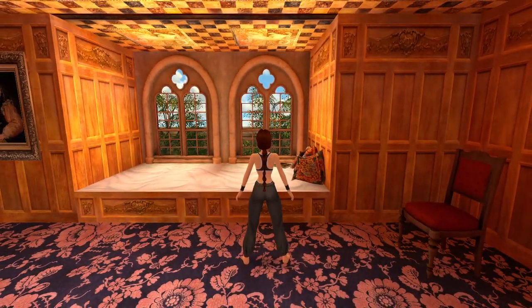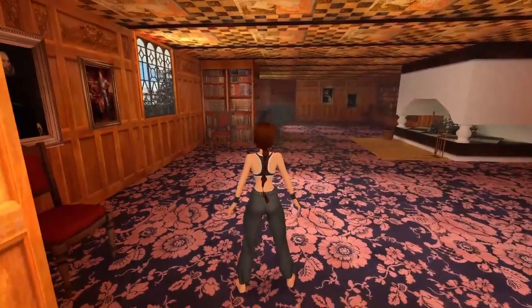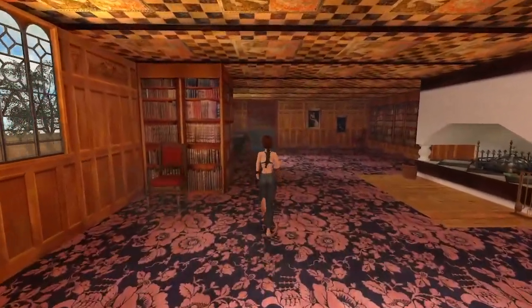Welcome to my home. I'll take you on a guided tour. Use the d-pad to go into the music room.